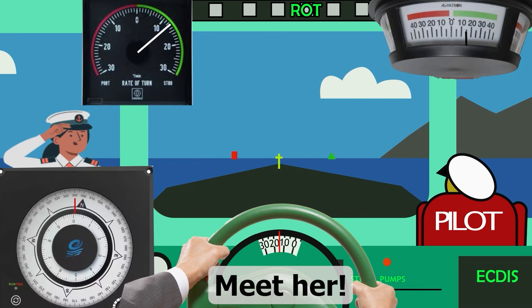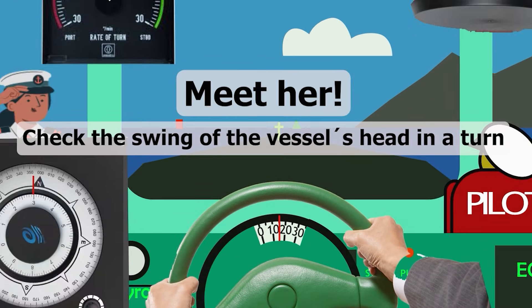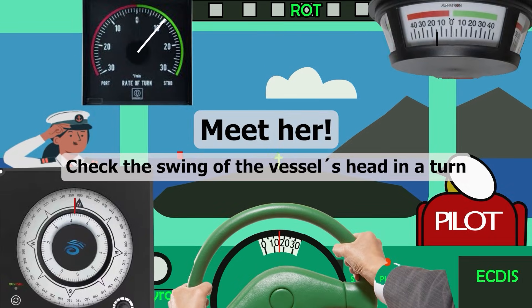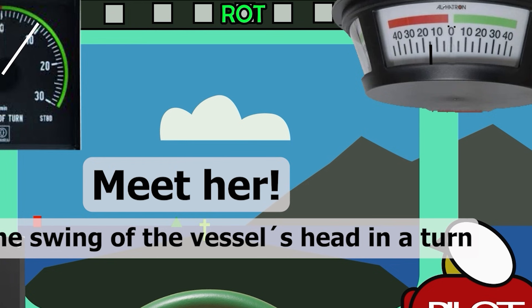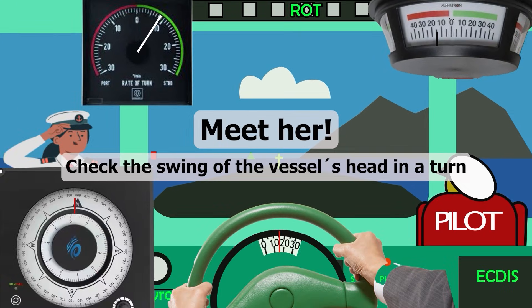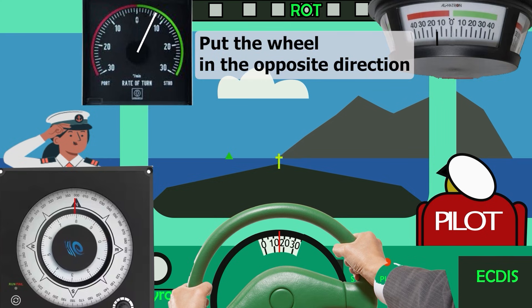You should repeat the order by saying 'meet her' and turn the wheel in the opposite direction to port 15. When the radar angle indicator shows that the rudder is in the port 15 position, you should report 'port 15' or 'wheel on port 15.' This is where the execution of this order usually ends.